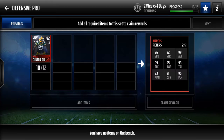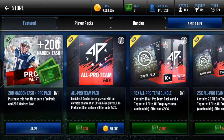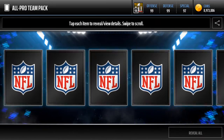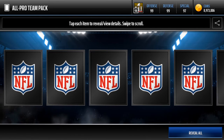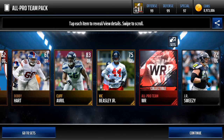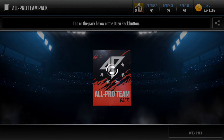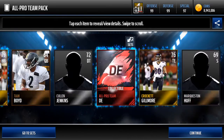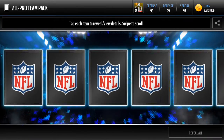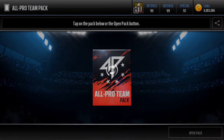There's also a set for a 99 Marcus Peters with insane stats. I'll open around 1 million coins worth of these packs and then go over the whole promo. In these packs there's one collectible which we can put in the set, and there's also an elevated chance of getting one of the elite players that goes for about 200k right now. These packs are pretty cheap at 30k.